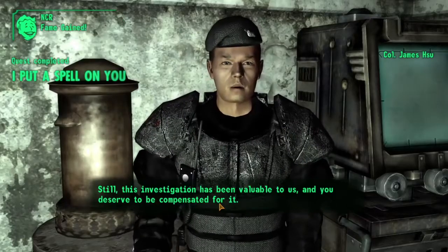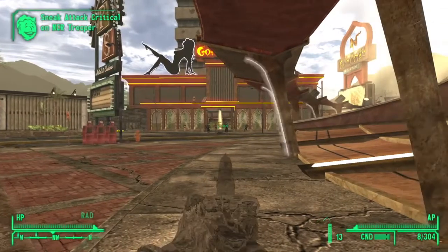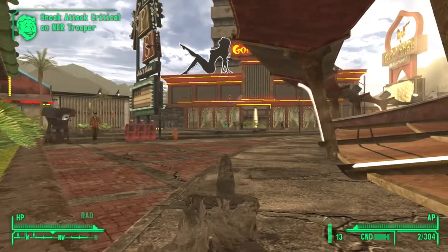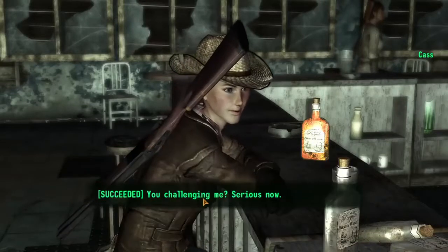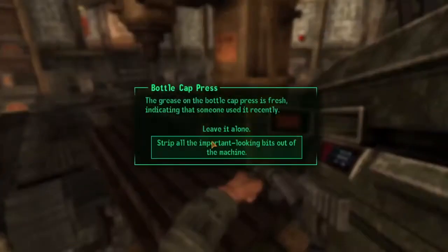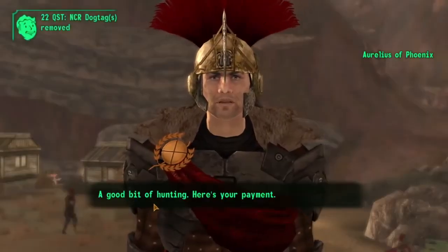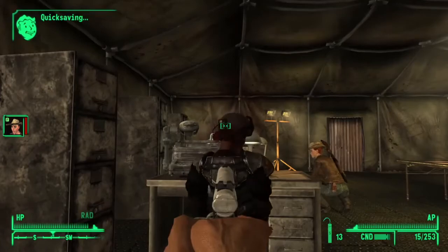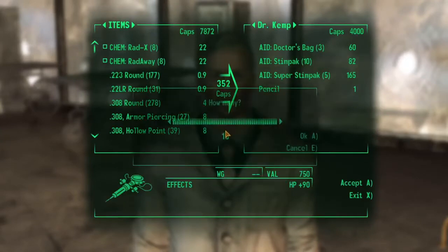Later that afternoon, after the train died, I started taking out as many NCR soldiers as I could find. Sneak attacks negate any negative faction effects that come from outright murder. My sneak is at 100, I've got a silenced handgun and a stealth boy. Everything I do in this game is trivial now. I gained more NCR fame after stripping the money factory for its parts, and more Legion fame by dropping off about 2 dozen more dog tags, taking me to liked by the Legion.